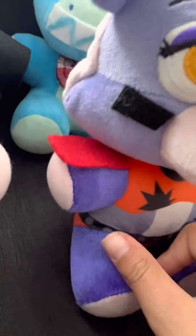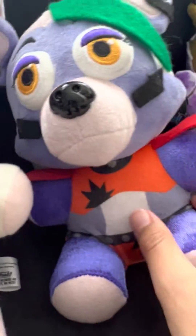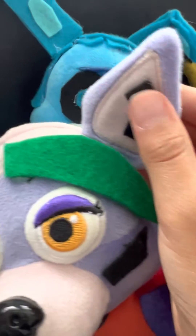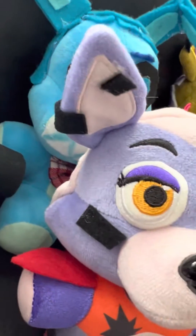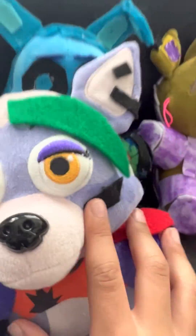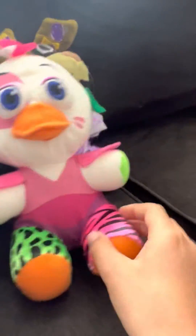Next up we have Roxanne Wolf. I like the custom — it has shoulder pads. Some stuff goes missing. These are taped on because I burnt myself and I didn't want to go through that again, so these are kind of just double-sided tape put on to the plush. Lastly, of every single custom I have, we have Glamrock Chica.